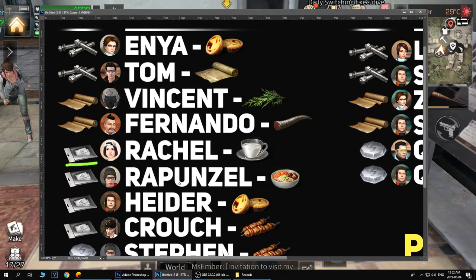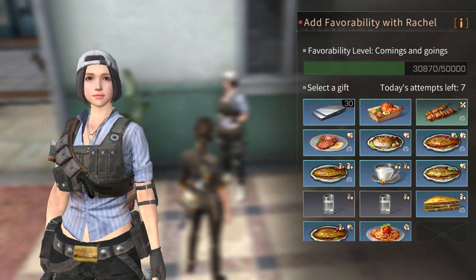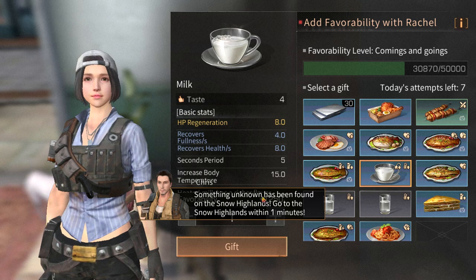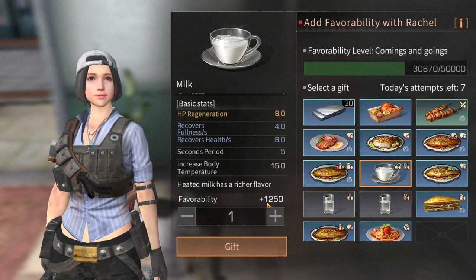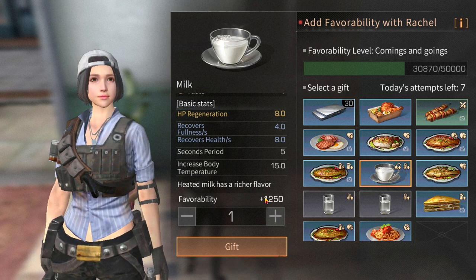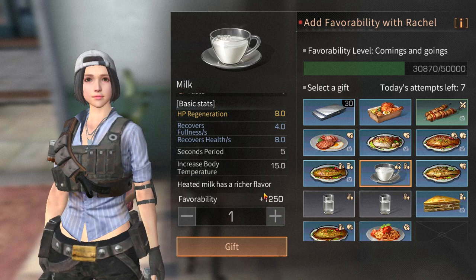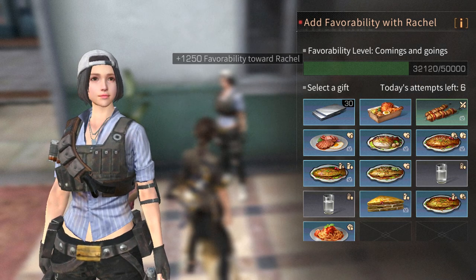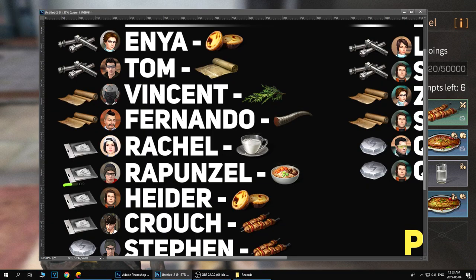Next NPC is Rachel, right next to Fernando. She gives formula shards. The best material to give her is a cup of milk — one cup of milk gives 1,250 points. Making cups of milk is pretty cheap: you just need four milk. Buy some cows, grow them in your base, use four milk to make a cup of milk.